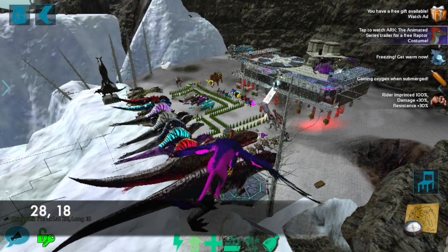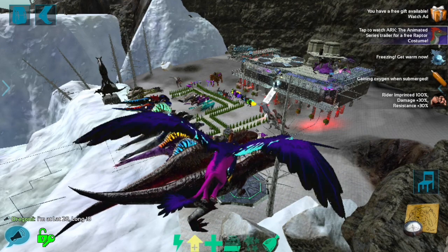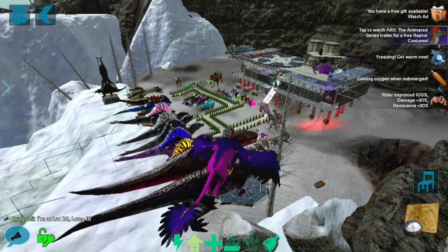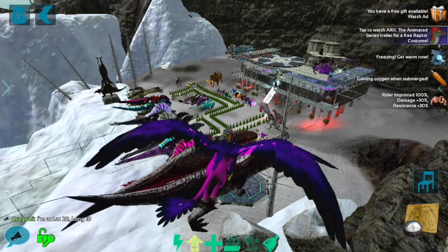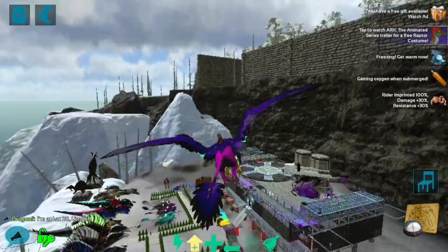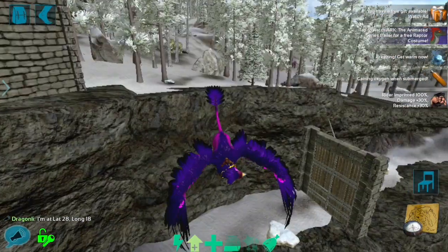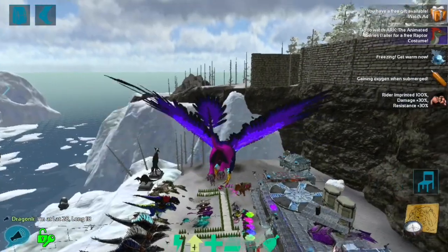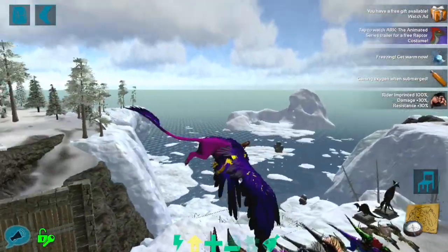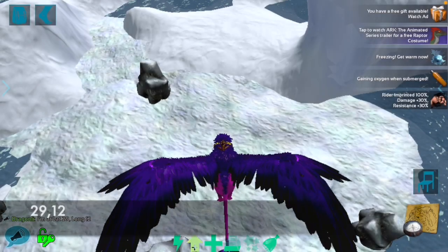Coming in at number 10, we have Lat 28, Long 18. This is definitely one of the flattest spots on the map. There's a lot of potential to build here — I don't know why they build on pillars when you can build flat on the ground. This base is in a little crater, across from the iceberg, with battlements surrounding the area. It's very secluded with a nice view and a trail leading down to it. If you want to build in the snow and want a good spot, this is definitely highly recommended.